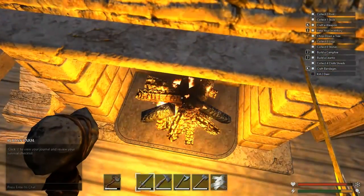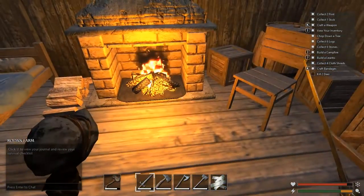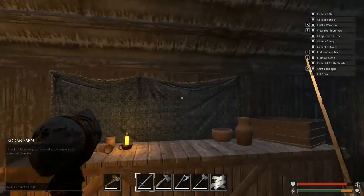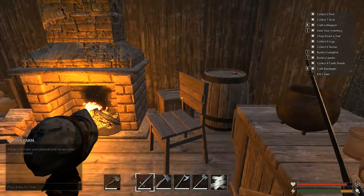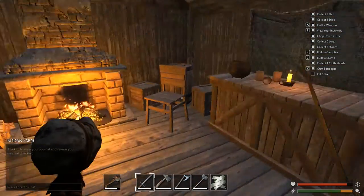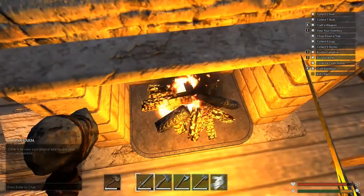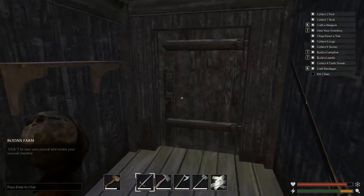Does this fireplace work? It doesn't seem to work at all. But I remember once I made a torch mounted on a wall and it actually went out. I don't know if that's gonna go out and we will need to restore the fire — we'll see how it goes.